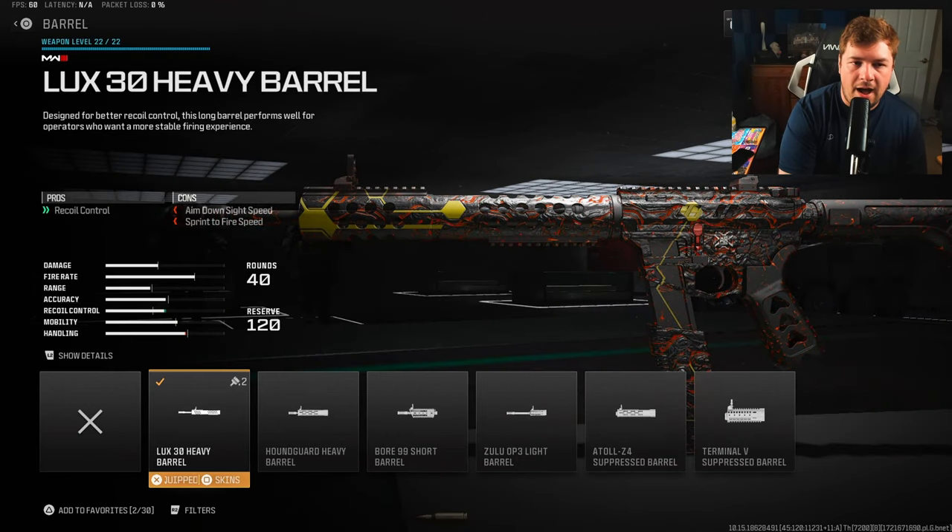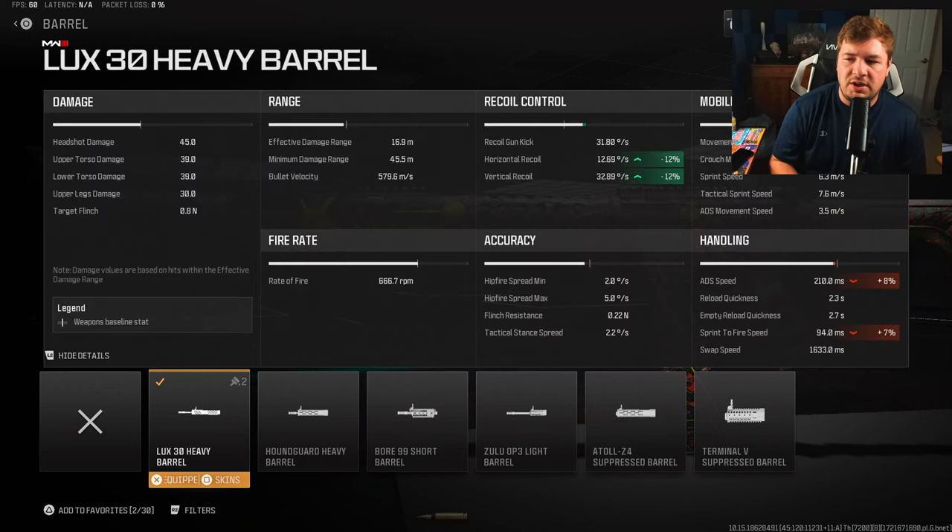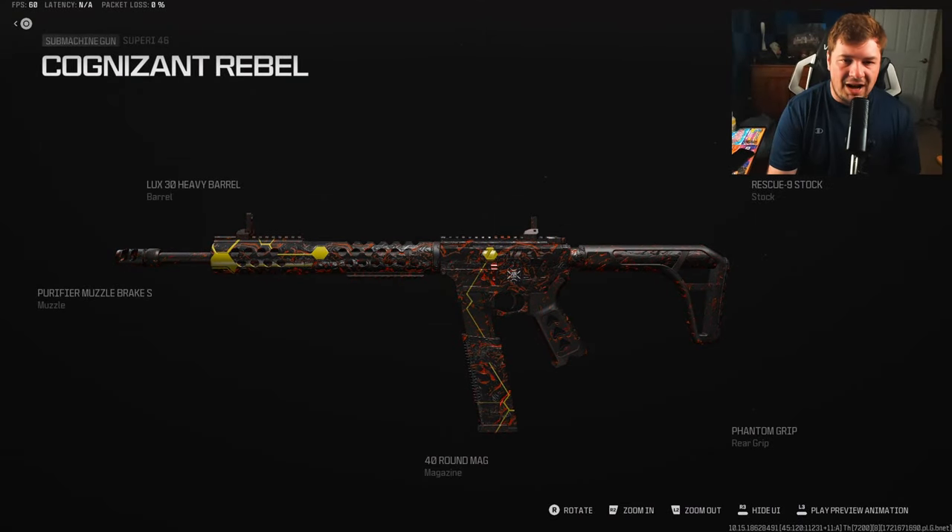Our final attachment is the Luxe 30 Heavy Barrel, which gives you recoil control. This attachment does slow it down a bit but nothing crazy. We're sacrificing 8% to ADS, which we made up for with the rear grip, along with 7% of the sprint-to-fire, which we also made up for with the rear grip. So we're getting an extra 12% to both horizontal and vertical recoil control with this attachment.